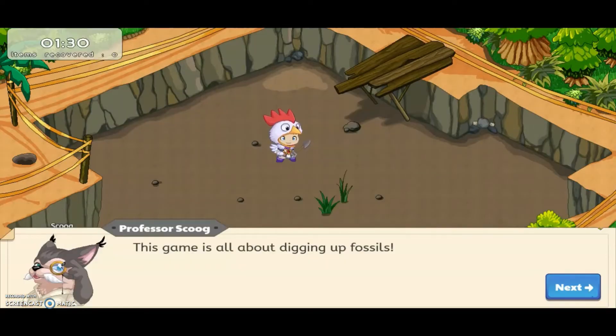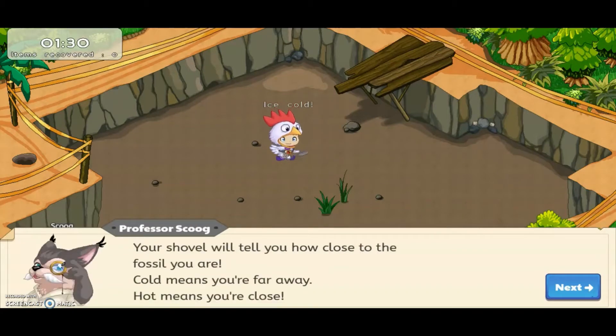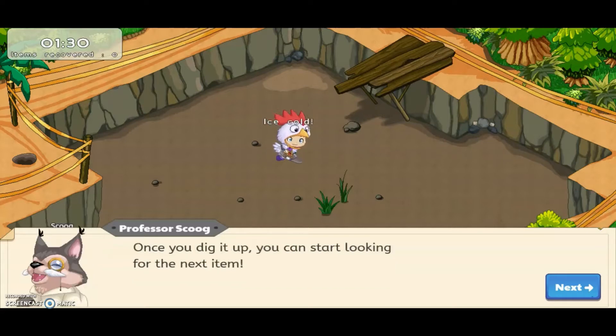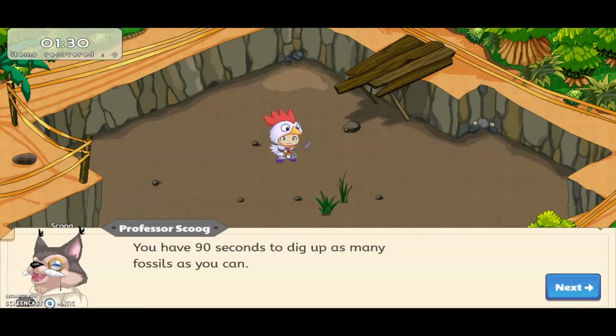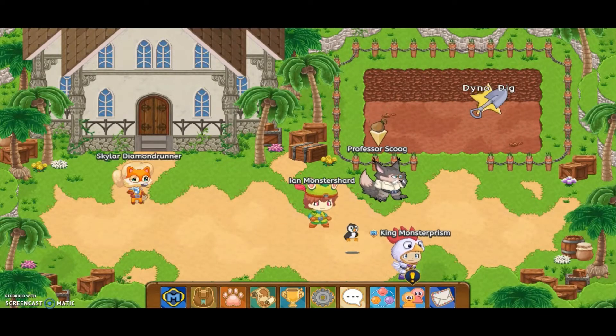Here you click Dino Dig and then click Start. If you don't know how to play, here's how: this game is about digging up fossils. To find fossils, just click around the dig site to start digging. Your shovel will tell you how close to the fossil you are — cold means you're far away, hot means you're close. When you find something, the shovel button will pop up. Keep clicking it to dig up your new find, then you can start looking for the next item. You have 90 seconds to dig up as many fossils as you can. We're not going to do that right now, but in a minute we're going to be going crazy with it.